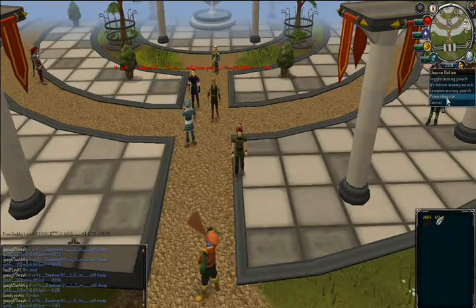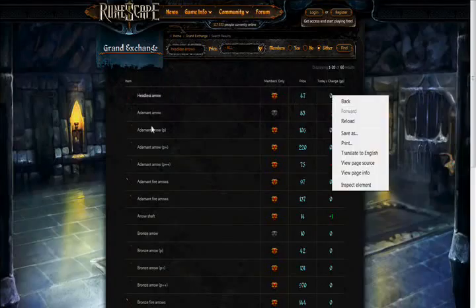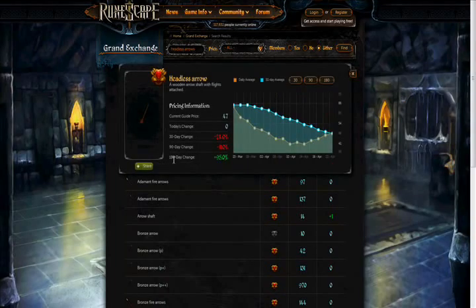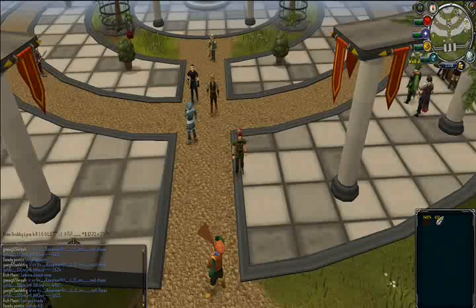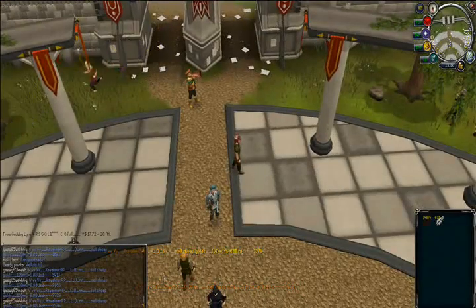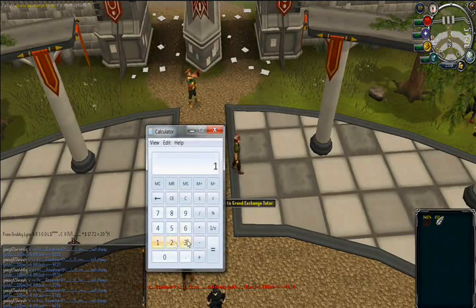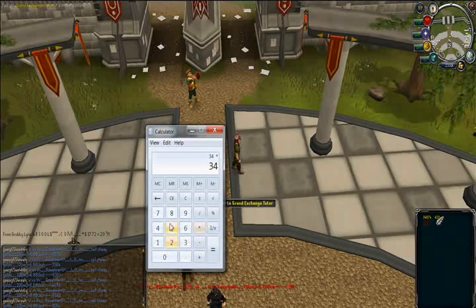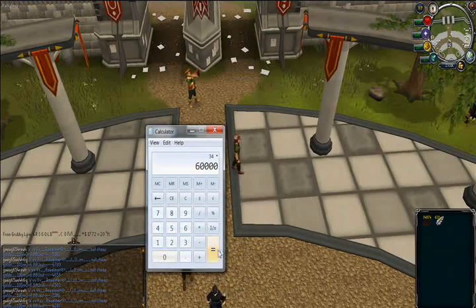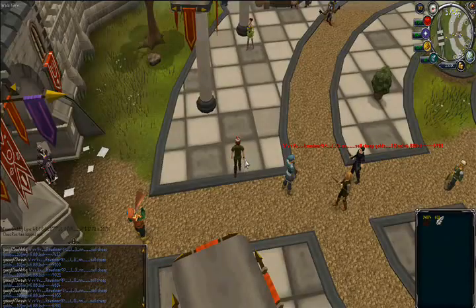We're gonna be making headless arrows. All you need is a feather and a shaft. As you can see, headless arrows in the Grand Exchange are going up — yesterday they went up one GP, which actually matters. Right now they're over-buying, which is good. So here I'm showing you how much the feathers and the shafts are gonna cost: 34 coins for one pair, times 60k total, and then 60k times 47 coins is how much the finished product sells for.